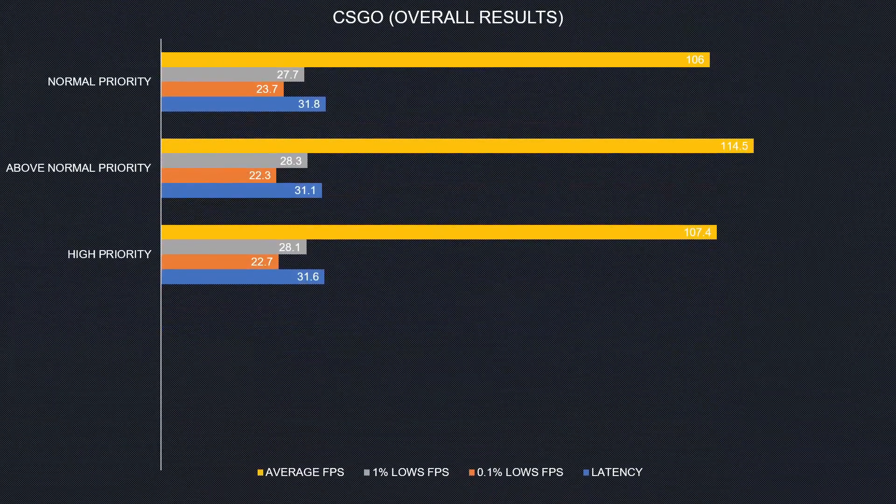Let's look at the overall results. As you can see, the winner is above normal priority in average FPS — with a huge difference, basically double the FPS compared to normal priority and high priority. The 1% lows are basically the same in all cases, and the same applies to 0.1% lows.